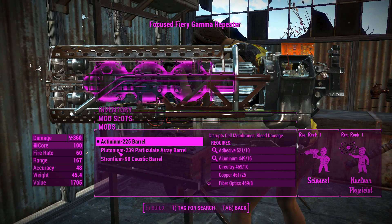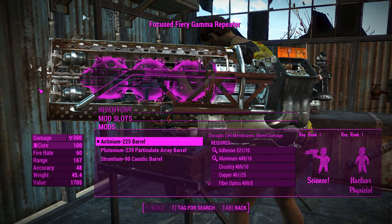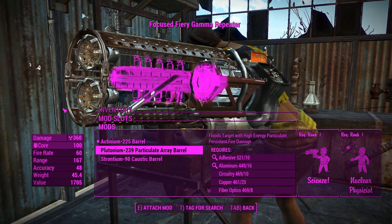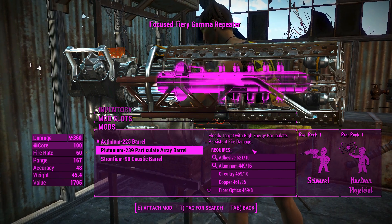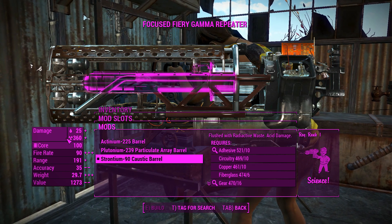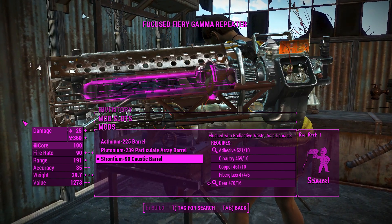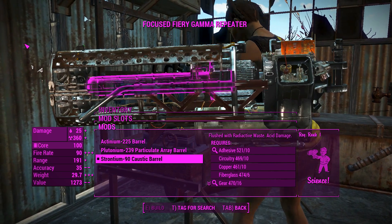Moving on to the barrel — there's one that gives you a little bit of blade damage with the membranes, but since we're not shooting terribly fast I don't think we'll get too much use out of that. We can chuck on a plutonium 239 which gives a little bit of energy damage and fire damage over time. The strontium 9T barrel gives you a caustic effect — more poison — but it also gives a better rate of fire, useful for stacking DPS. There's also a targeting chip option.